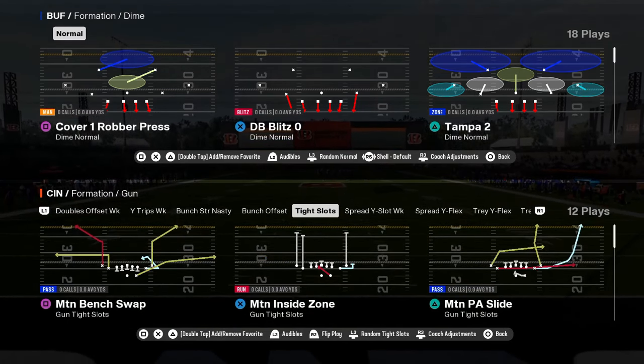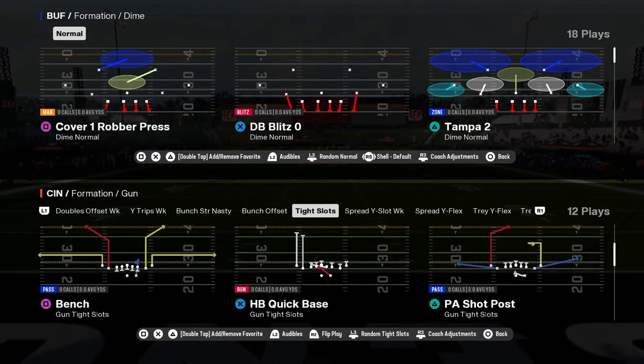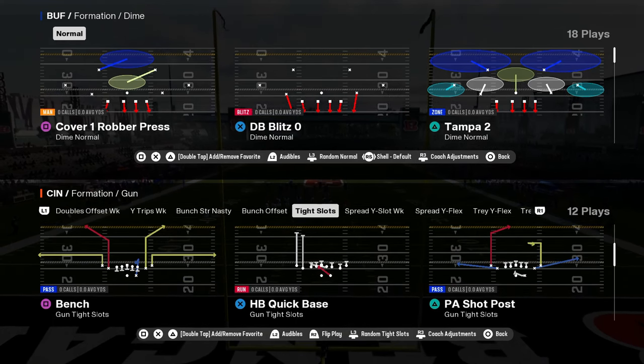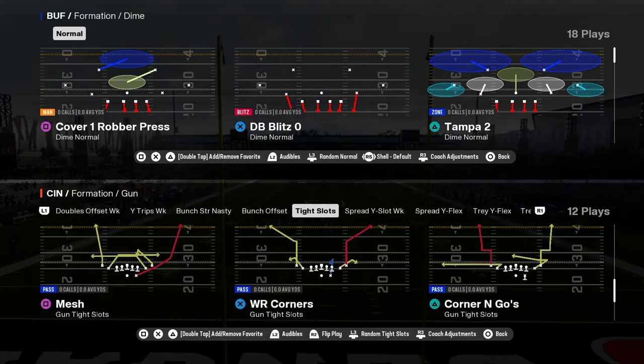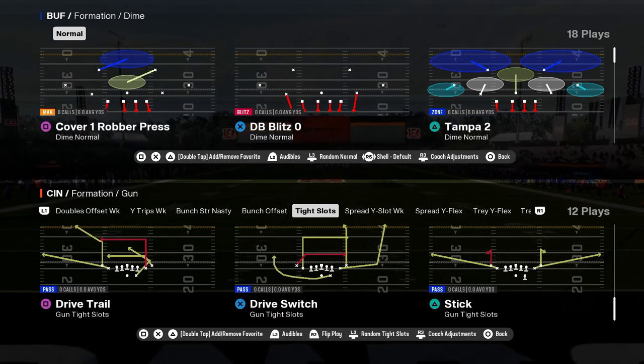And then you have tight slots. This tight slots is not as good as tight slots halfback week in my opinion, but this tight slots has blue routes to the slot as a play action play. It has corner routes and mesh. You can create a lot of routes — this formation is pretty decent.